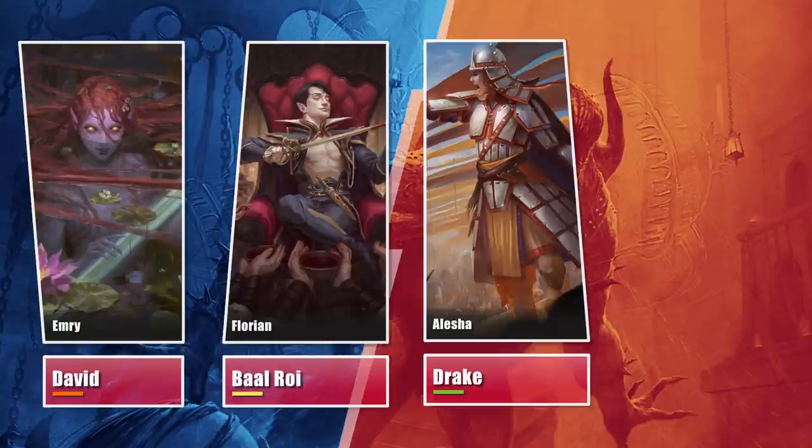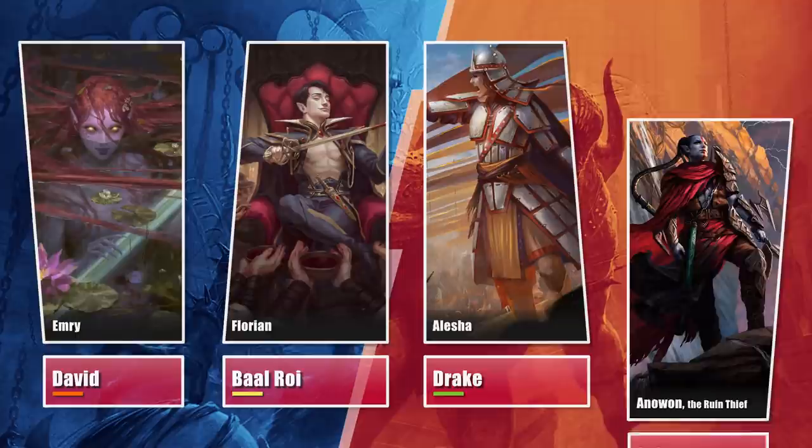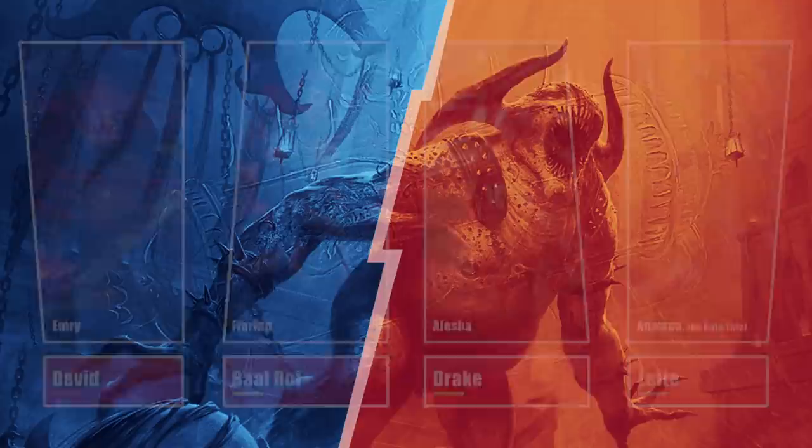David brought Emery's Rusty Rocks from Beezlebob, Bal is trying out his Florian Farm once again, DrunkenHouseCat aka Drake is bringing his pet deck Alesha Hatebears, and Leite brought his Anwan Rogue's Aggro Combo deck!